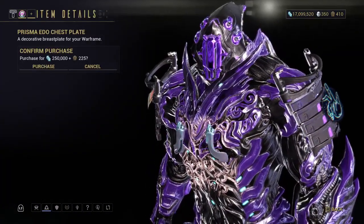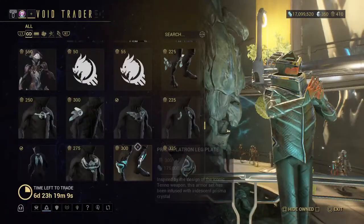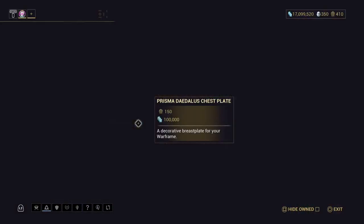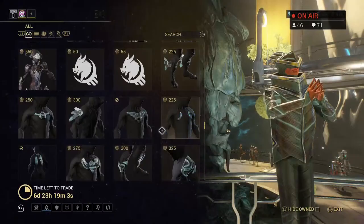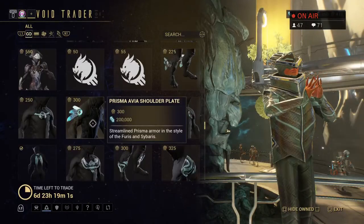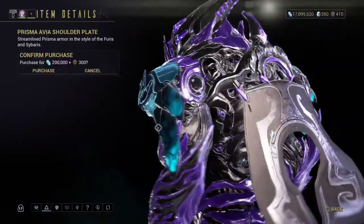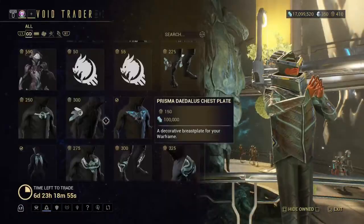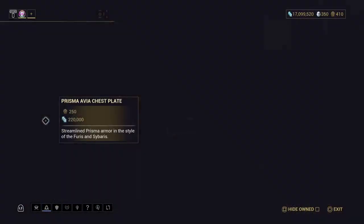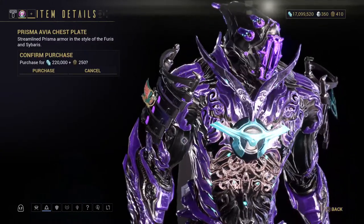I do not have these because they're tiny and I don't see a point in them. But I do have that — obviously. I have these, but I have the set, so that's why it's not showing up. And I have this — again, I have the set.